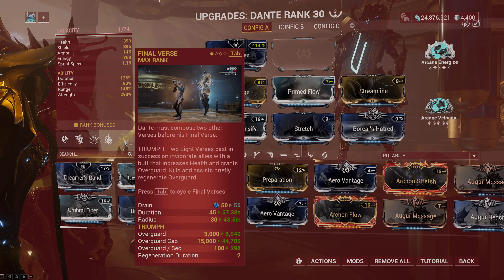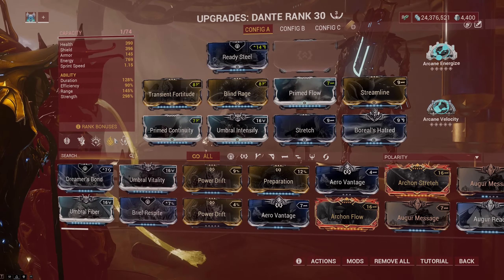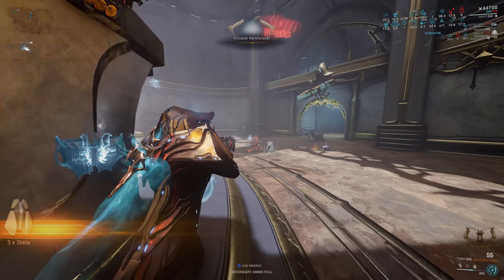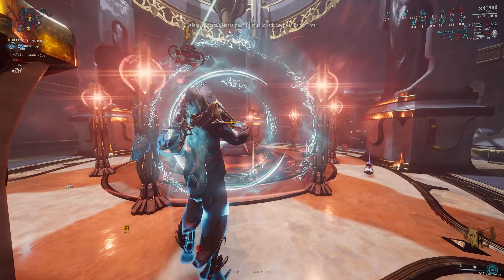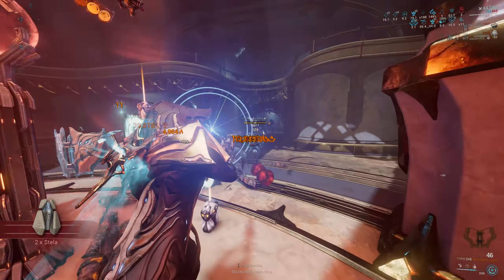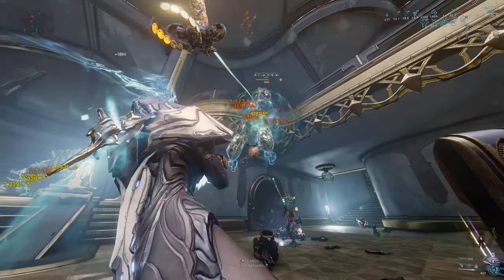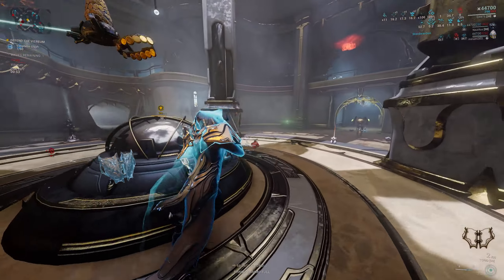His Overguard has regeneration, and with Arcane Energize and Xenuric Wellspring you can cast Overguard anytime to keep the whole team healthy. His Page Flight ability has great aggro control — there was a time I carried a Nidus in Mirror Defense Elite Deep Archimedia with only the two of us, and I was surprised at how well Page Flight crowd-controlled enemies, giving enough time for the target to survive. Overguard is also not a hindrance to Nidus now, as he can regenerate energy using Rage or Hunter Adrenaline while Dante's Overguard is active, so he can freely use his skills anytime.